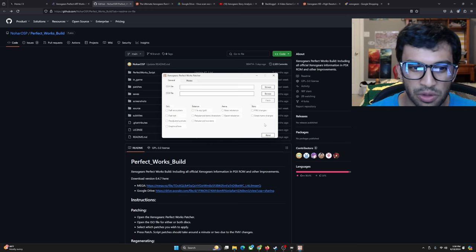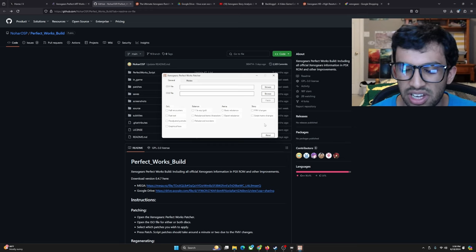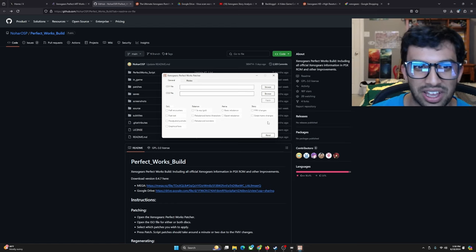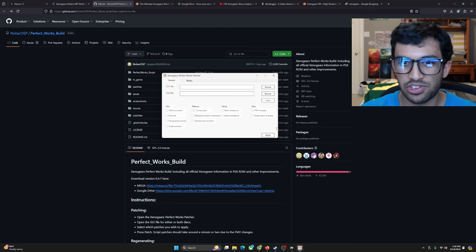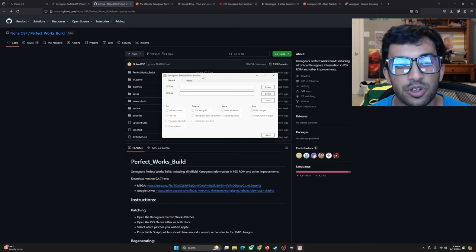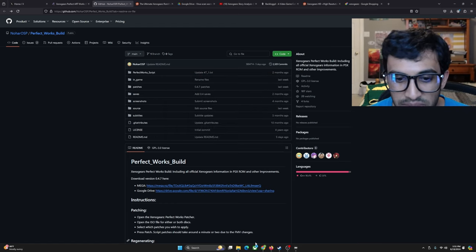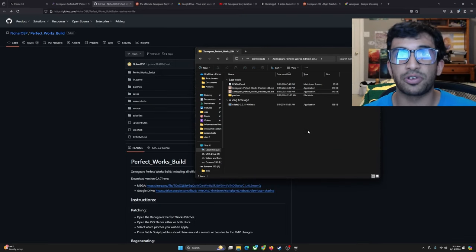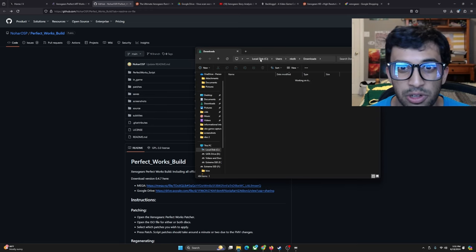I'm really appreciative of all the work and all the changes they're adding. Down the road there's going to be an option where you can adjust the script but keep the names the same or something like that — I'll keep a lookout for that. One more thing before we get into patching: earlier builds of the Perfect Works patcher had an option for music changes and I want to talk about that really quick.